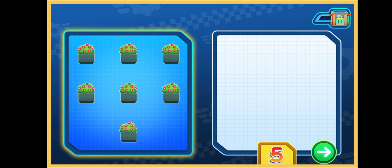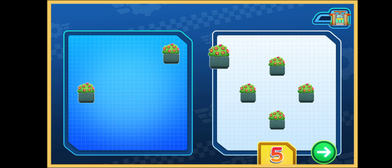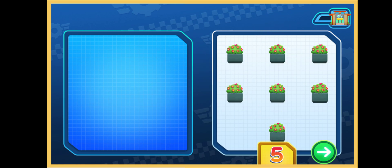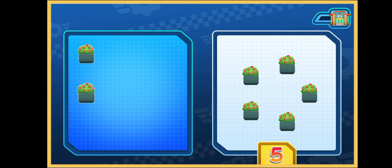We need five flowers. Drag them here. One, two, three, four, five, six, seven. Not yet! One, two, three, four, five. That's right! We have five flowers.